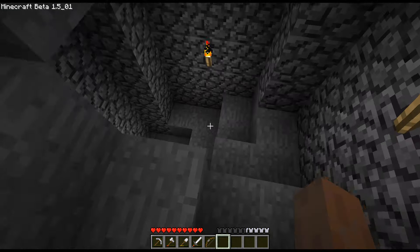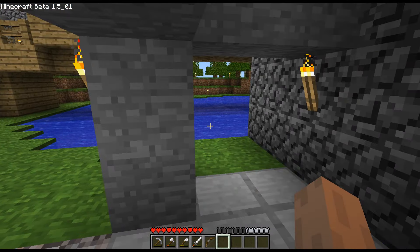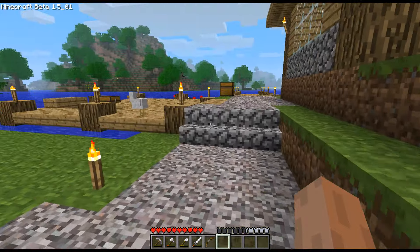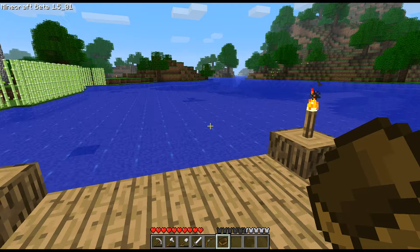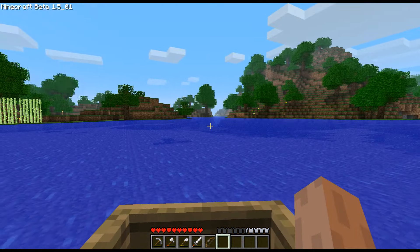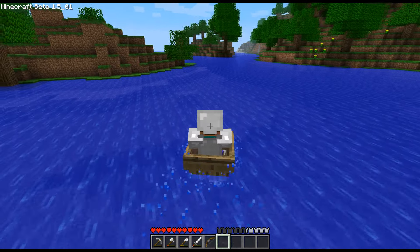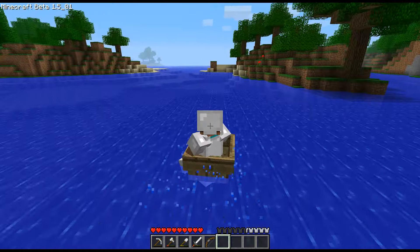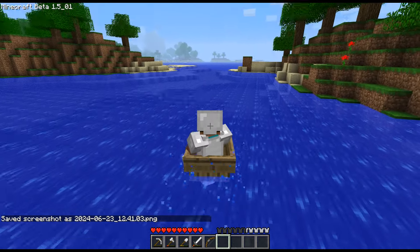Let's head down through our storage room and check the place out. A boat would probably be in order — I think I have an extra one over here. So we'll take a boat. We'll go into F5 for ease of view. Let's see if we can coast, because I know there's a lot of water over this direction. Before I get too far, let me get my F3 coordinates so that if I get lost, I can find my way back.